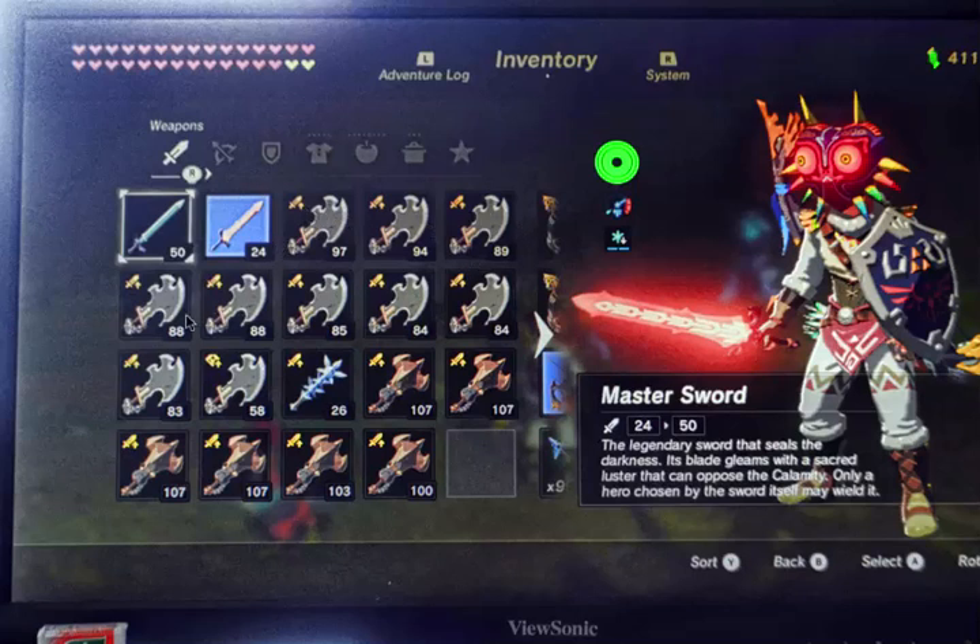These are all from the Lynels, which have the best weapons of anything out there, except for a few things — I'll point that out. I've got everything from 97 to 58. This freeze rod is very good — you can get it in the castle or from any one of those flying things that drop them. These others I got all from the Lynels, and they are like 107 to 103, 100 — whatever it is. Those are wonderful; you can't go wrong with those.